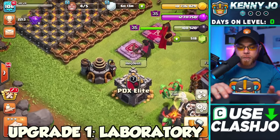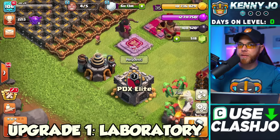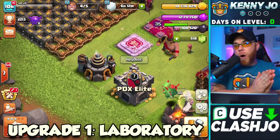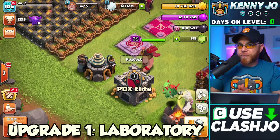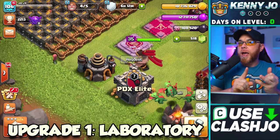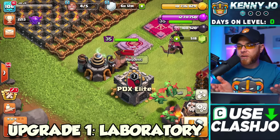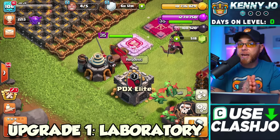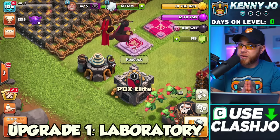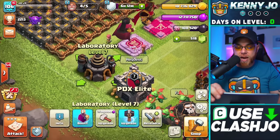Number one is the laboratory, upgraded first because we have to start upgrading troops. I always target offense first because a stronger offense leads to more loot and more three stars. Attacking is equally as important — you're having a good time when you're three-starring other players' bases. So we start with the laboratory.